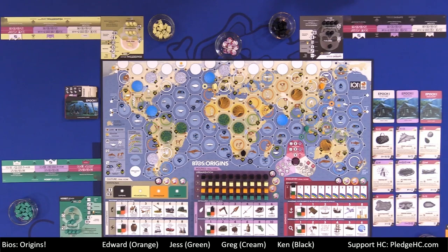Each of us is one of four subspecies of predator apes traveling through four epochs of syntax language development. By the end of the fourth epoch, you will have already set your own goals for victory between religious, political, or industrial disciplines. Whoever has done this the best will win the game.